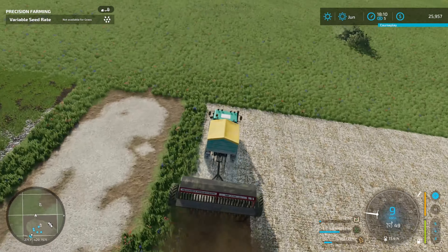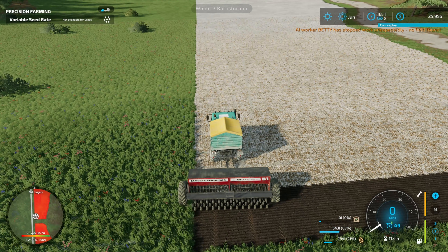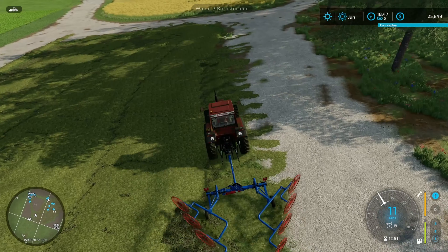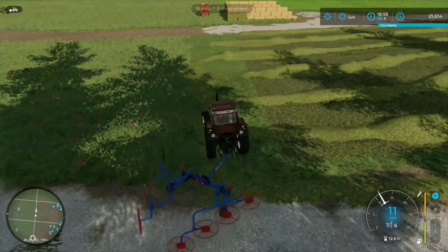Hi there everyone, welcome back to another day. We start off this morning by putting some wheat into the ground — these are the fields that we harvested yesterday. Moving on quickly, we're going to harvest this small field of grass and turn it into some hay to feed the sheep and a few other animals.